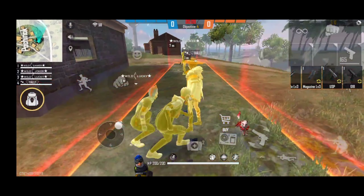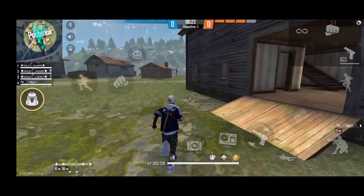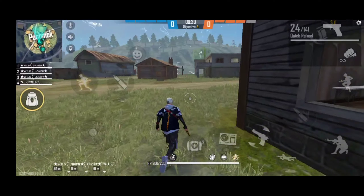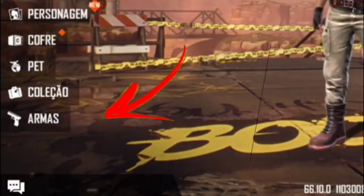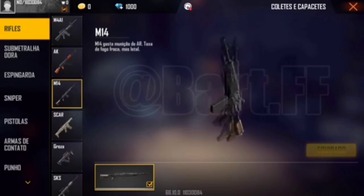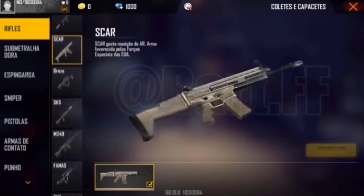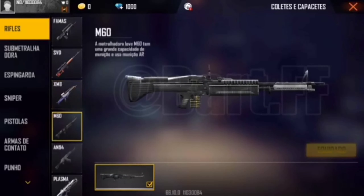There are a bunch of bundles like panda and a suit. They will be able to get updates. We will open the collection and lock it. There are Gunskins — if you choose Gunskins, you can choose the Gunskins.